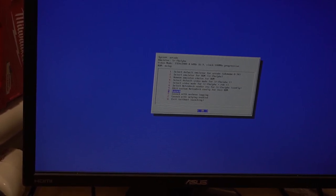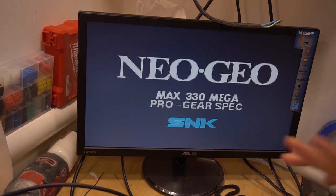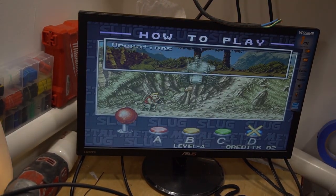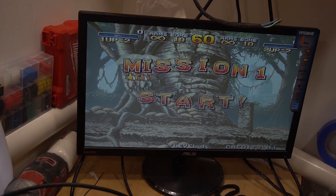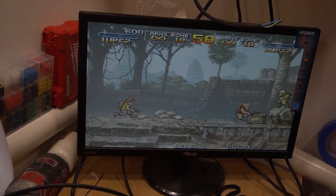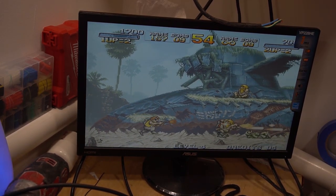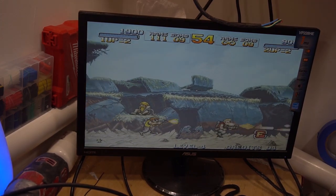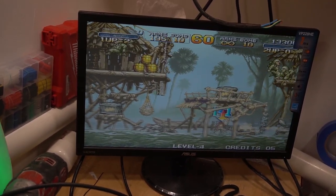What I want to do first is actually load the game and show you before we change it and after we change it. So right now I have the game set for regular standard, not changed settings. So let's just load up the game. I'm going to do two players just to show you the slowdown and the blood. Take a look at the characters — as you can see, there is no blood, there's no sign of red. You can literally see they just kind of shoot out like whiteness. You can kind of see the lag when you get into the helicopter mode.